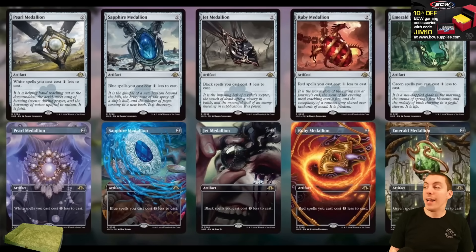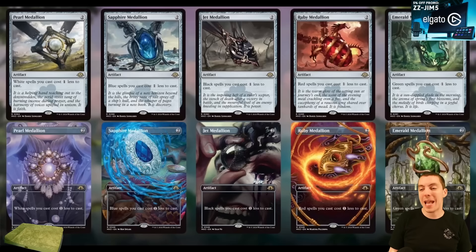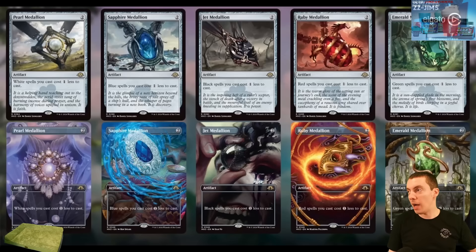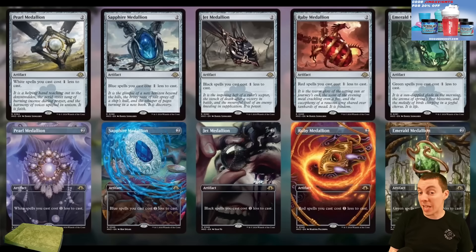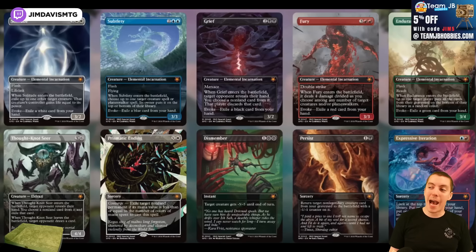We got reprints too! One of the big things about MH sets is reprinting cards not already legal in Modern entering the format. We get all the Medallions — Pearl, Sapphire, Jet, Ruby, and Emerald. Sapphire Medallion has a long storied history of being busted in constructed, Pearl not so much. Still a pretty cool cycle — very exciting as far as mana rocks go, definitely with combo potential for Ruby and Sapphire Medallions especially.